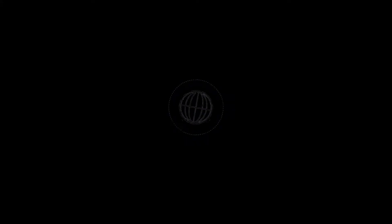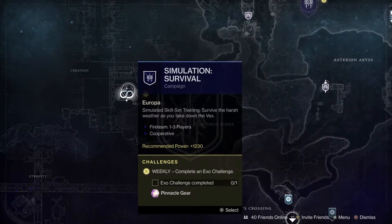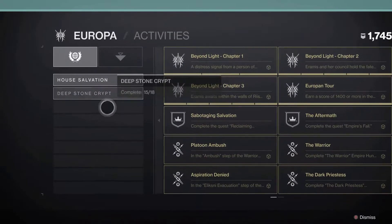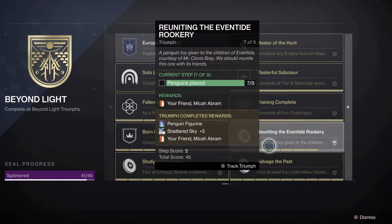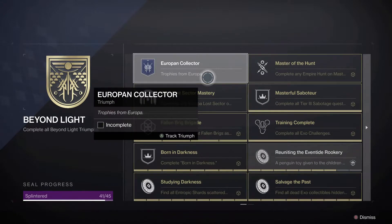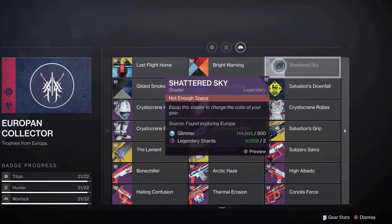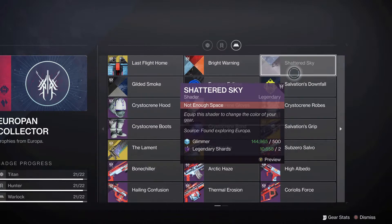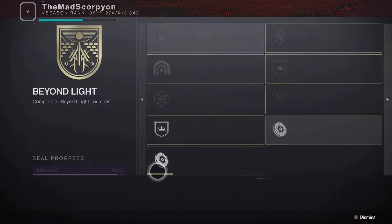Moving forward on Europa, we have a new eclipse zone at Eventide Ruins. The augments are available again, there's a new penguin out, Simulated Survival is available, and checking the triumphs — for the Splinter of Darkness triumph, two things are left. There's the Eventide Rookery which is two more penguins total — so two more weeks for that — which should also complete the Europa Collector. The last time-gated thing we're missing is Shattered Sky; everything else like Lament, Cloud Strike, and Salvation's Grip can be done now.